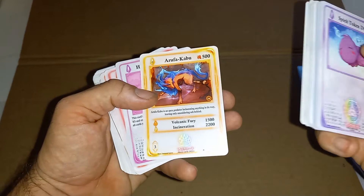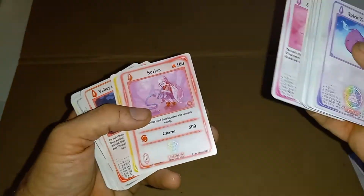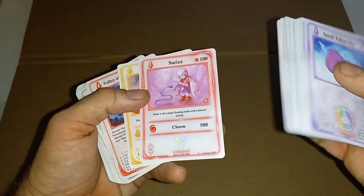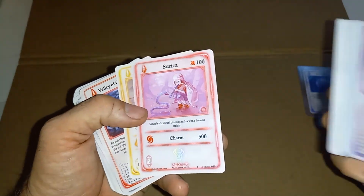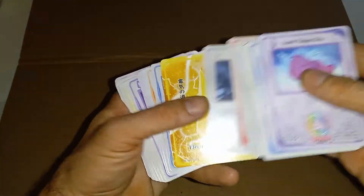Arufakabu — check out how cool that fox is. That's the stage three of the adorable little fox. Then we got Holy Judgment — blows a bunch of stuff up. We got our first Syriza! We got a bunch of Syriza cards but no actual Syriza. Then we got Lokabu, and then we got Valley of the Damned right at Passage.